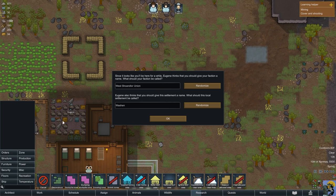Eugene thinks we should give our faction a name since we're going to be here a while. What should our faction be called? We could be called the West Showandlor Union, but that's not good enough. We should also give the settlement a name. So we're going to be called Incompetent Incorporated, and the settlement name is Incompetentia — which sounds a little bit like Incontinentia, the wife of the famous Roman Biggus Dickus.